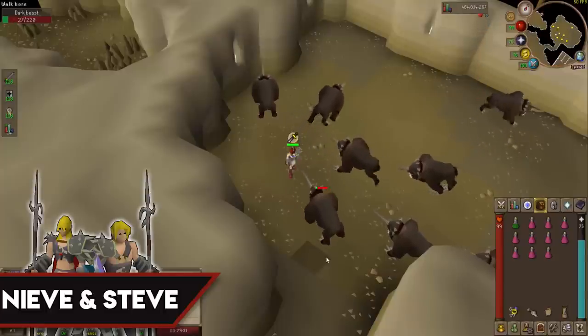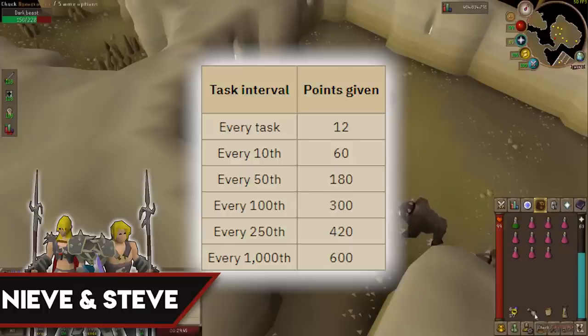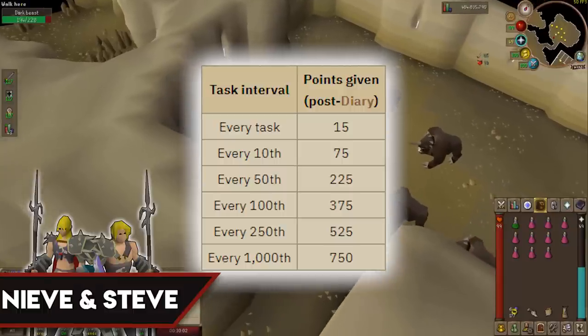As for points from Neve and Steve: every task grants 12 Slayer points, every 10th gives 60, every 50th gives 180, every 100th gives 300, every 250th gives 420, and every 1,000th task gives 600 points. If you have the Western Province's Elite Diaries completed, the points increase to match those of Duradel: 15 points every task, 75 for every 10th, 225 for every 50th, 375 for every 100th, 525 for every 250th, and 750 points for every 1,000th task.